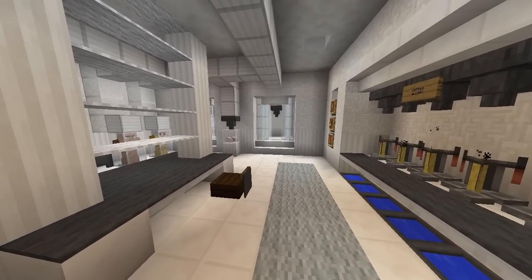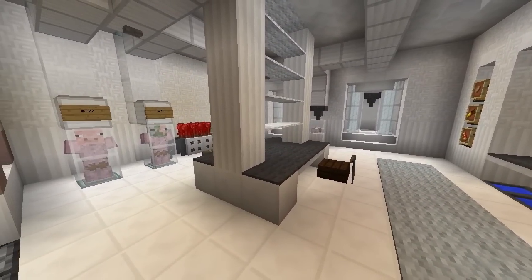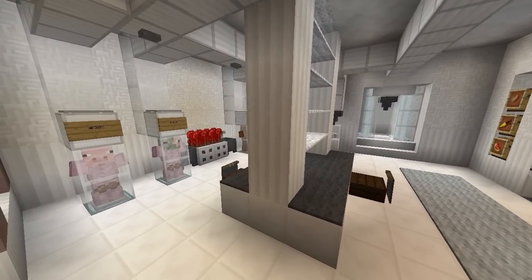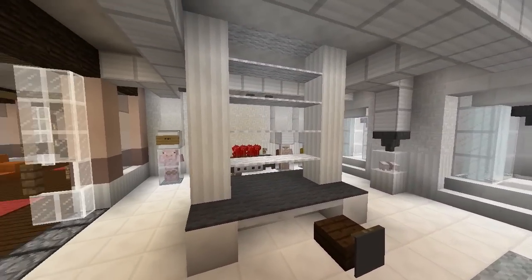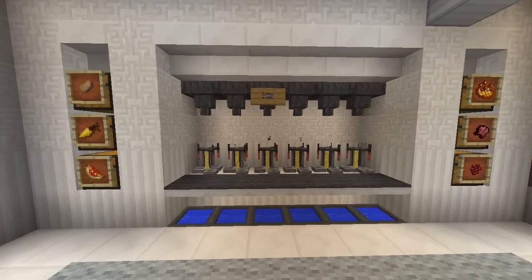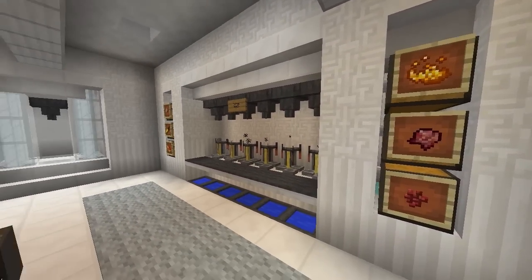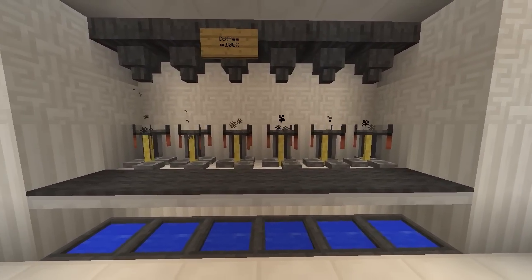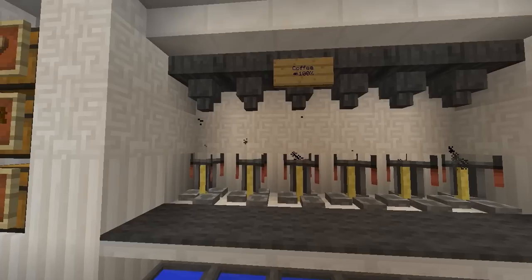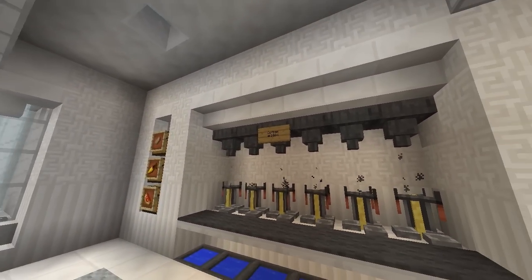Here we are with the fifth and final design, built by myself and Epica — a mad scientist lab design. We wanted to go for a design where it looks like someone is holding experiments, brewing crazy potions, and a mad scientist theme fit that very well. On the right side of the room is our potion station, with storage on the left and right — double chests with ingredient symbols on them — and enough potion stands to get all the potions we need, with cauldrons at the bottom to store water. On top we have hoppers just for decoration to make it look like some kind of experiment.